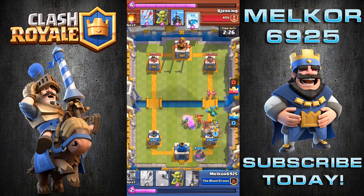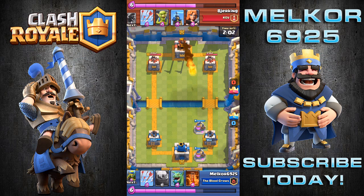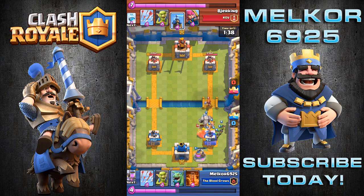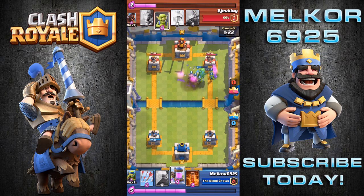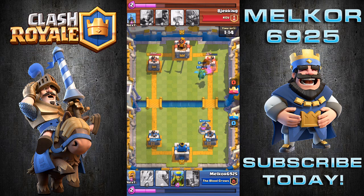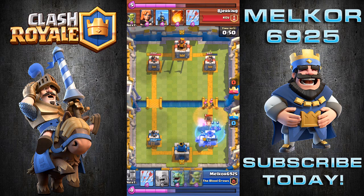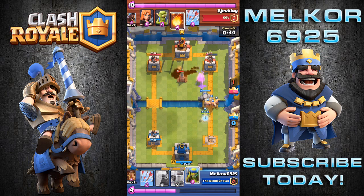I dropped my Goblins down but that Valkyrie absolutely decimated them. I'm going to drop that second pump in front just to protect the tower slightly. That Fireball did some serious damage to it. As you can see, the Hog Rider is going to go down, nearly taking that tower. That tower is going to fall during this battle. I'm doing a nice amount of damage to that tower now which puts me just in the lead on damage. We're going into the last 60 seconds — down goes that tower. Now I'm in a deep amount of trouble. I wasted the Poison Spell.